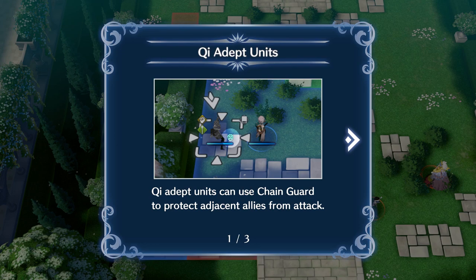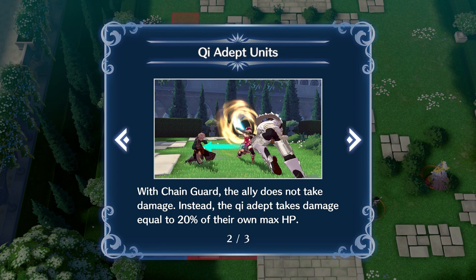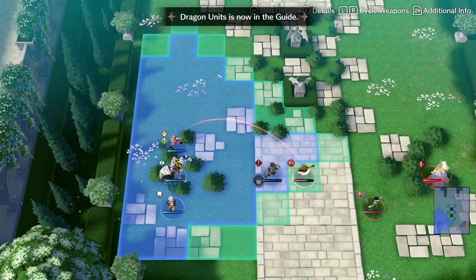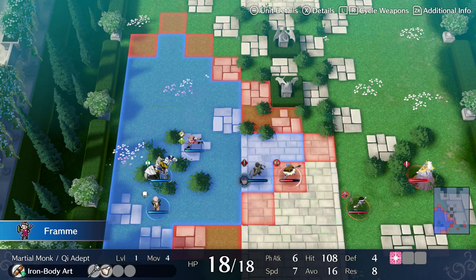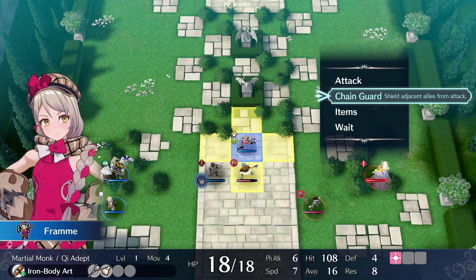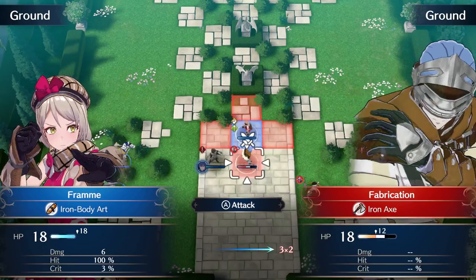So 'qi' — yeah, like tai chi, okay. Chi adept units can use chain guards to protect adjacent allies from attack. With chain guard, the ally does not take damage — instead the qi adept takes damage equal to 20% of their own max HP, regardless of how much damage the guarded person would have taken. Chain guard is only available if the qi adept's HP is full. It's kind of like a guard stance, similar to the three houses guard but very different.